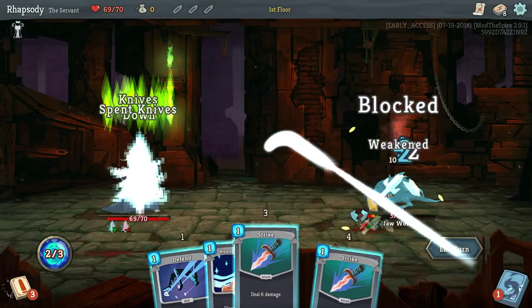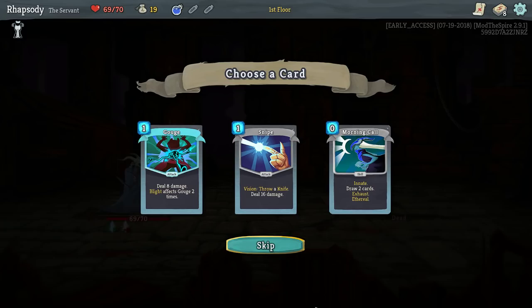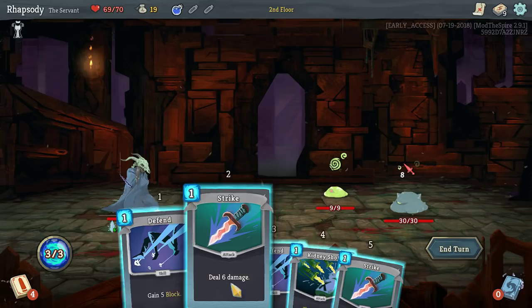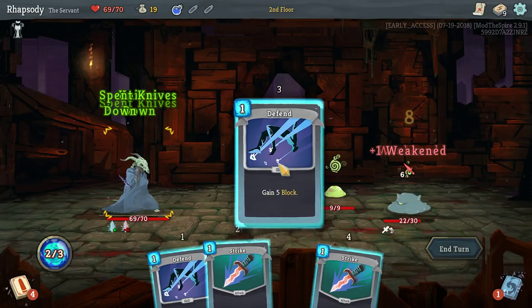I want to get into that. Sniper's a value card for taking out elites, especially because all of the elites on this floor have predictable behavior, so it's going to be really easy to tell what they're going to do.